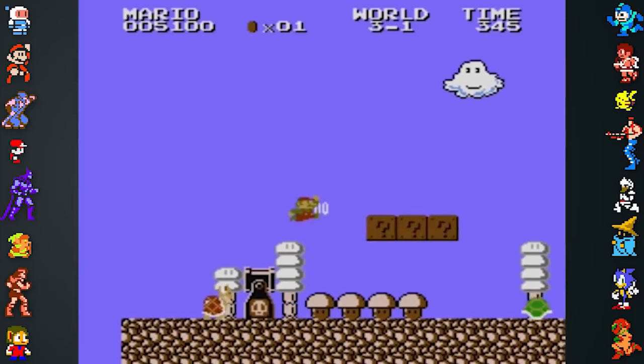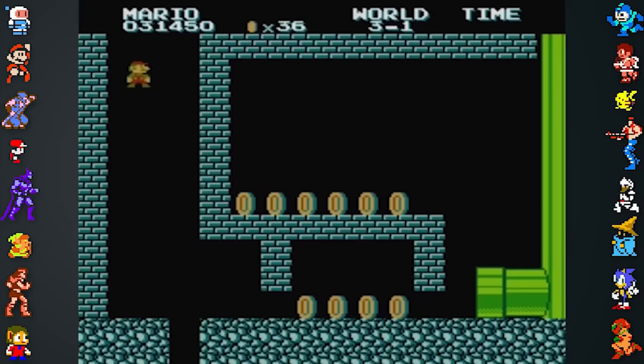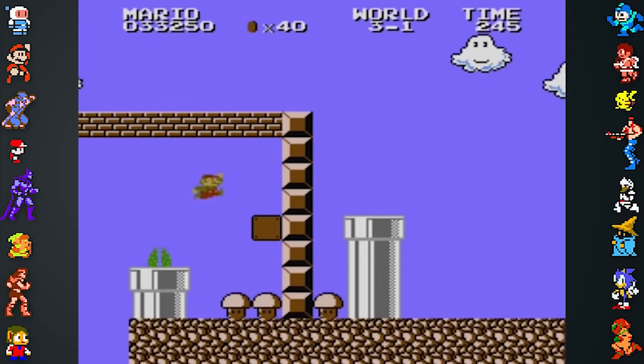Super Mario Bros. The Lost Levels is known to be punishingly difficult, and has some intentional traps for players. However, some of the game's traps appear to be oversights. In World 3-1, there's an underground bonus level. Its exit is cut off by blocks which can only be broken with a power-up. There's a hidden mushroom in this area, but if the player gets hit by the neighbouring piranha plant, they will be stuck.